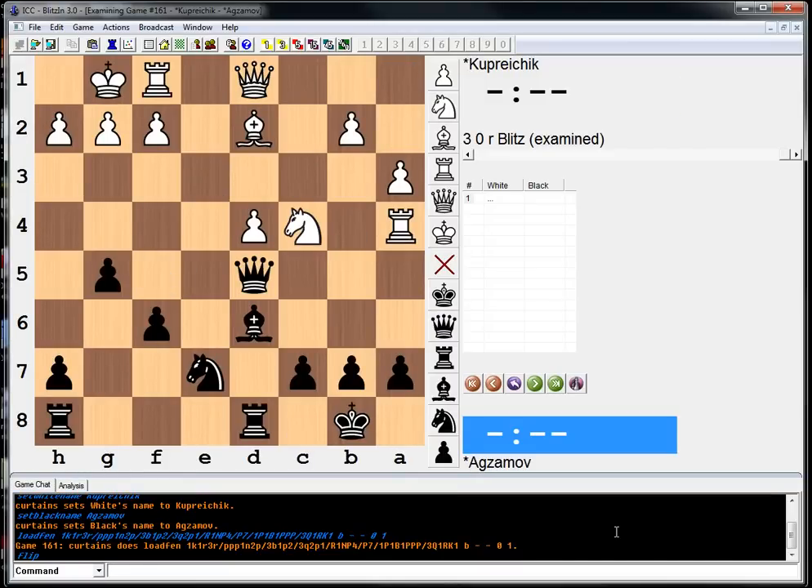Hello, everyone. Welcome to another puzzle — a practical chess position puzzle. In this position, it is black to move. As always, I would suggest pausing your video and trying to solve it along with me.